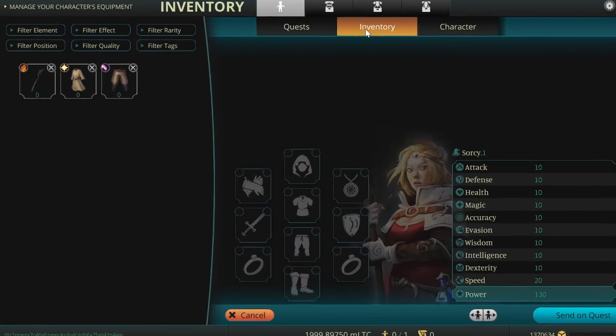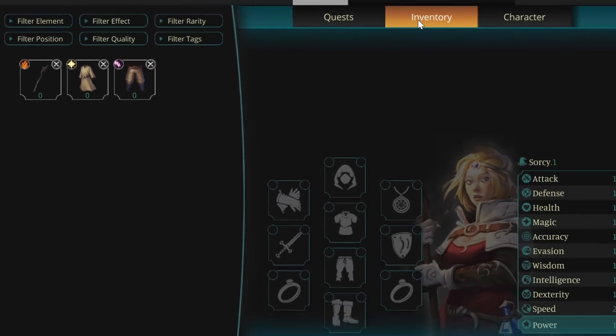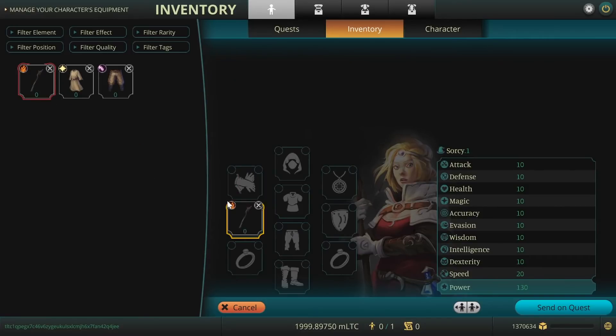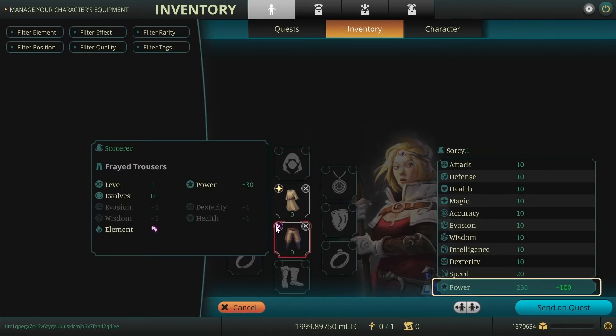Switch to the inventory screen. On the left side, you will find the three items you obtained from the previous quest. Drag and drop the items onto the item slot and notice that your character's power value at the bottom of the right table increases.